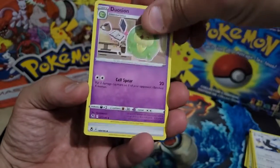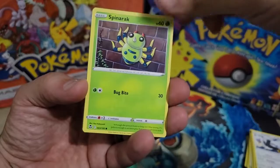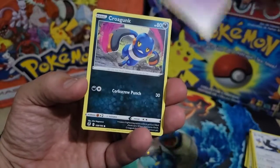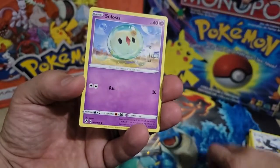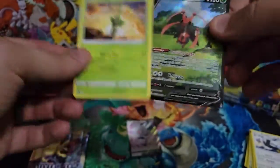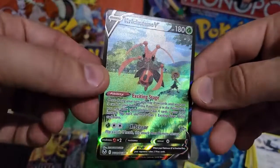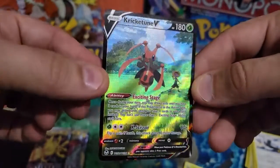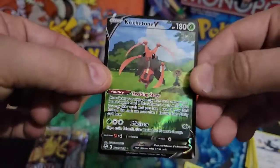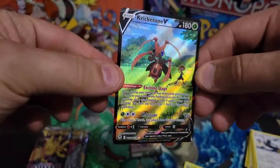Fire Energy, Astrododon, V Guard Energy, Growlithe, Spinarak, Ralts, Croagunk, Solosis — hey, is there something behind? That is a lovely alt art Cricketune V! Very nice — that's cool, I don't think I've seen that card yet.